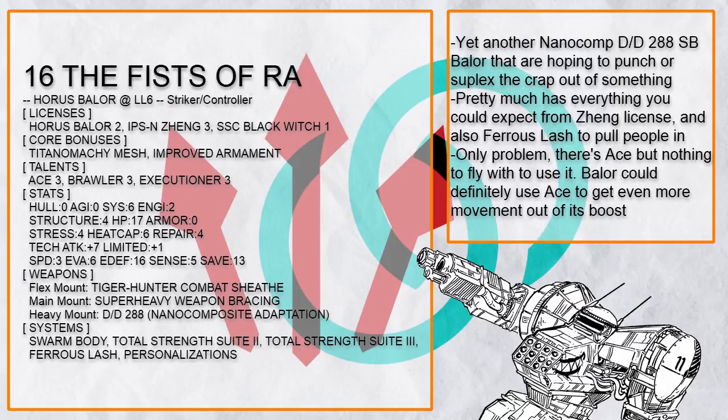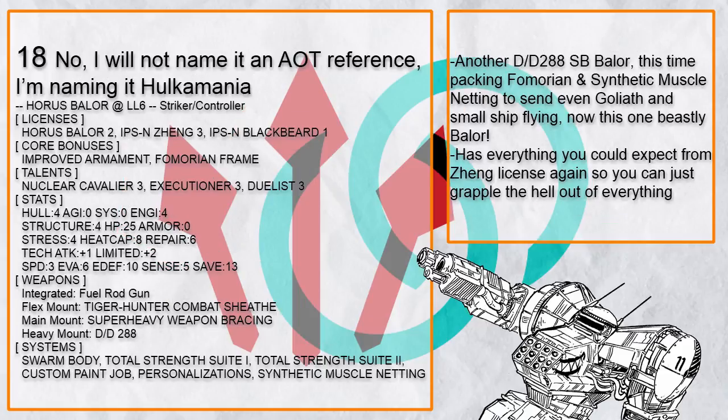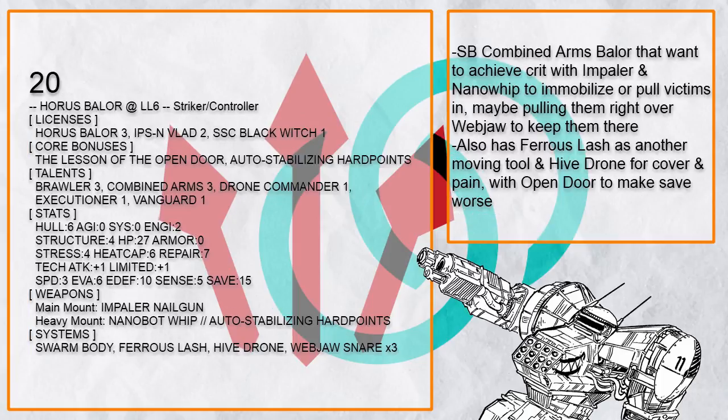And that's generally how striker-controller Baylor is — with its very short sensor range and 6 system points, anything dependent on sensor range is suffering from its shortness. But Baylor's traits and tech attack bonus allow it to handle the punishment of close-quarter combat and still hit back hard with attack and effect. But let's actually check out what Baylor is really good at: as striker-defender.